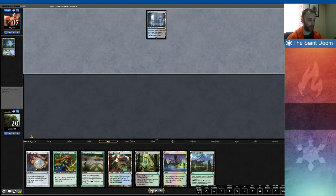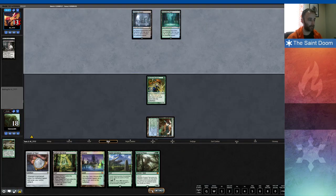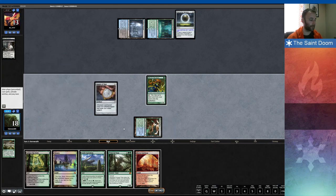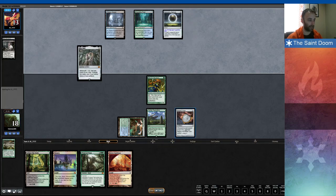The opponent mulliganed to six and starts with a Thought Seize taking my Titan, which is correct. I luck out and naturally draw a Titan, so I'm pretty happy. My opponent's turn two is a Damping Sphere. I'm wondering if they mulliganed heavily for hate cards, because now they're down to three cards and haven't dropped a threat yet. Because of the Damping Sphere, I can't use Castle Garenbrig next turn, so I do expose the Amulet — because if I draw an Azusa or another Amulet, I can still get far ahead.